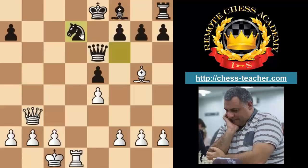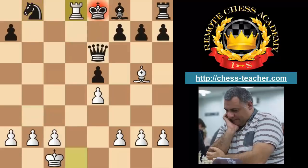After Knight takes d7, white plays the fantastic final of this iconic game: Queen b8 check — a beautiful Queen sacrifice. After Knight takes b8, Rook d8 is checkmate. A wonderful iconic game — Paul Morphy's Opera Game.